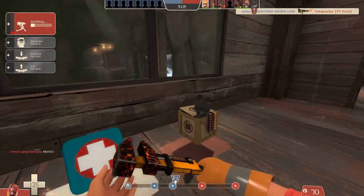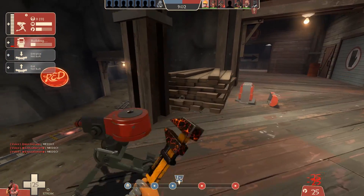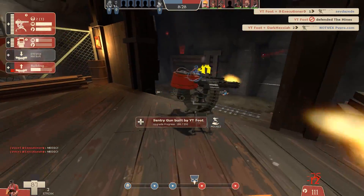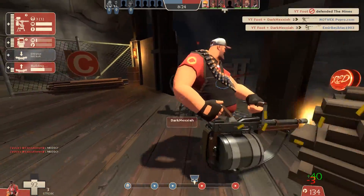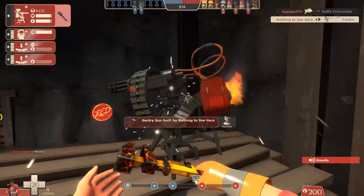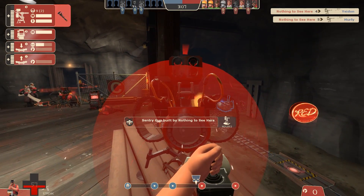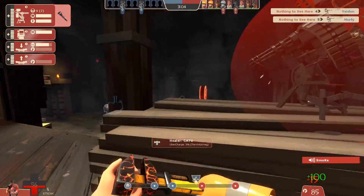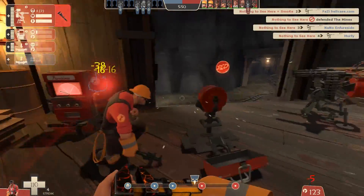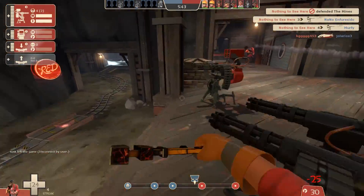Here's the beastly spot — whack your sentry gun on this ledge here. I've tried further to the right on top of those logs but right here is the best. Dispenser can go either side, probably left is better. Even at level two it's able to defend off their first push, and with a couple of teammates this becomes a really impenetrable defense. The main vulnerability is people coming from the left route — if you have a second engineer building there then it's crazy how good this spot is. If you're being rolled and having a really hard time, definitely try it out.